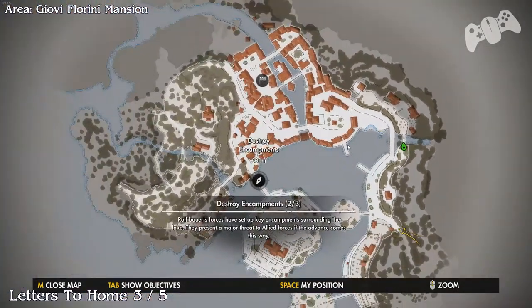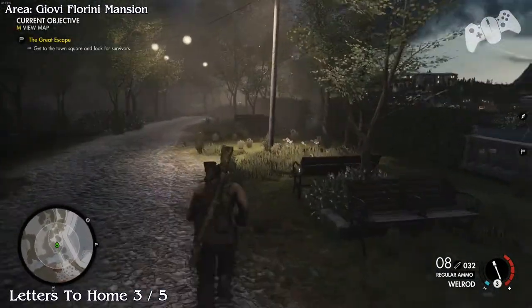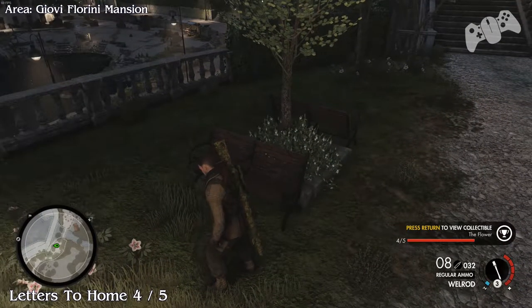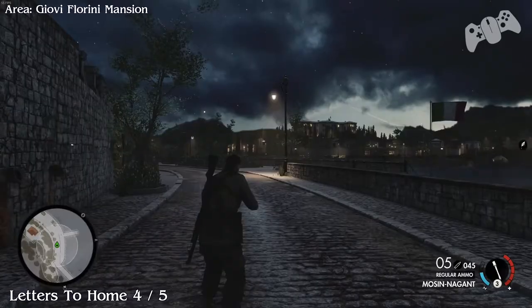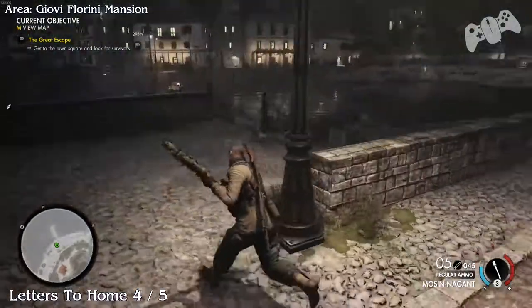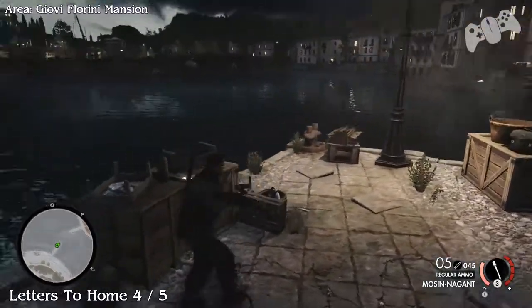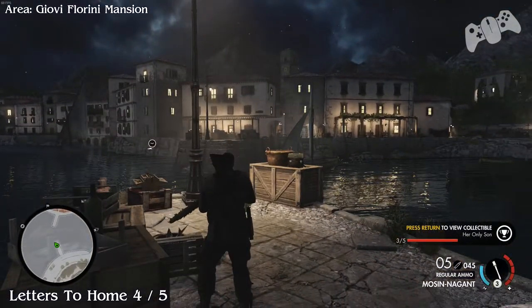We're still going to head down and stay around the outside perimeter. Once you've done that you'll find two benches to the right, and on one of the benches you will find a letter from home. Letter from home number four: go to the pier and you'll find the next one. That'll be four of five.